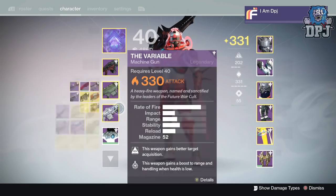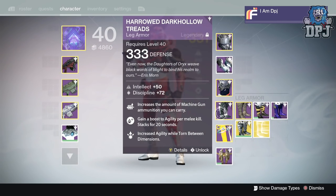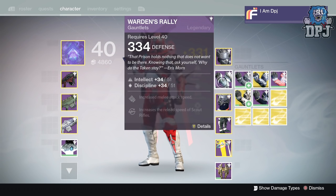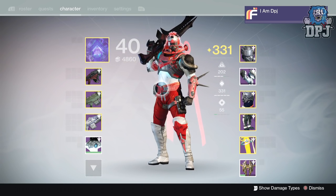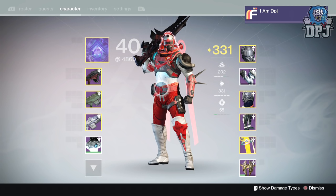I've got one special, three heavies, one leg armor engram, one chest engram, and one, two, three, four gun engrams. The exotic engrams drop up to 335 and legendary engrams drop up to 330, I believe.